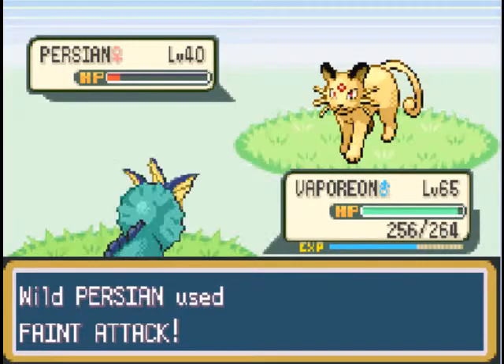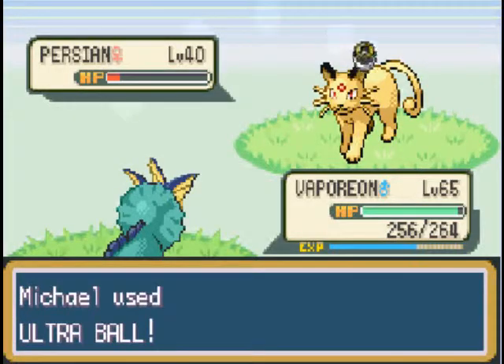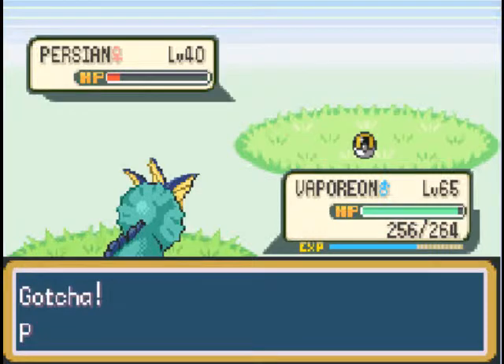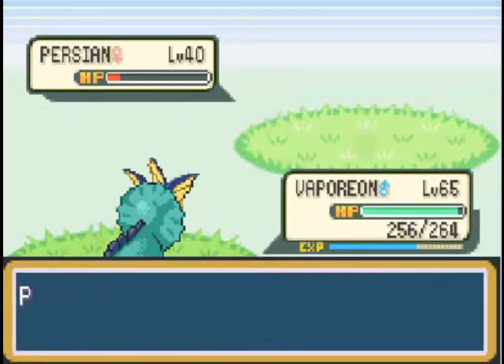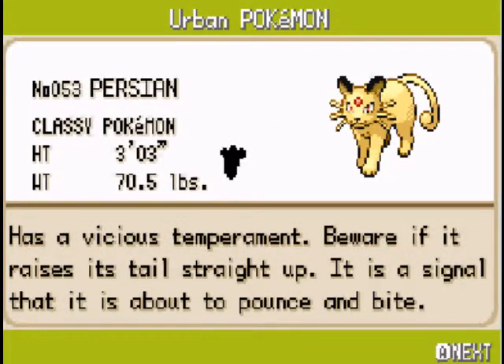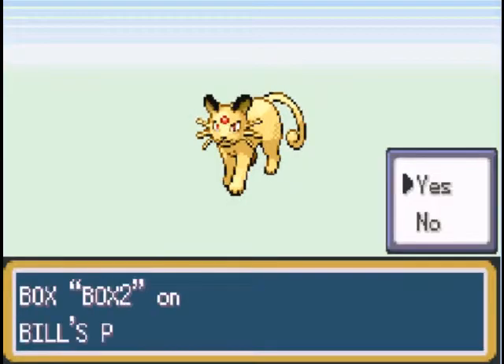Two for the price of one, I guess. Let's try and catch Persian. Ultra Ball — oh man, the Master Ball is way too close to the Ultra Ball. And... Gotcha! Persian was caught! 'The classy Pokemon has a vicious temperament. Beware, if it raises its tail straight up, it is a signal that it is about to pounce and bite.'